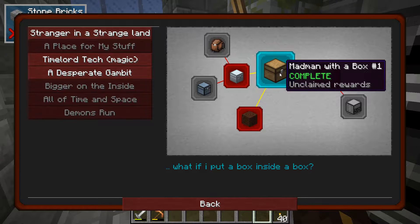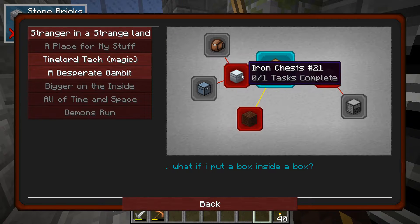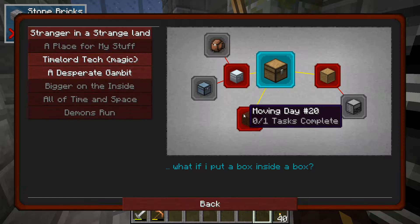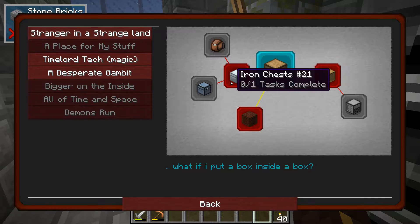So we have the madman in the box - with a box. The description for this quest line is: 'What if I put a box inside of a box?' That's nice. So for iron chests, we need a copper chest and a copper to iron upgrade. We need a basic drawer - probably useful for cobble.